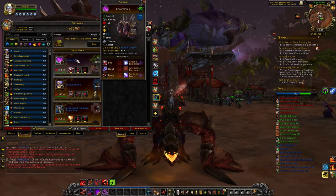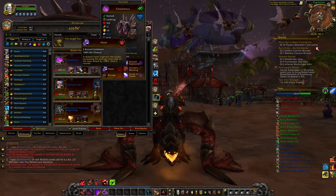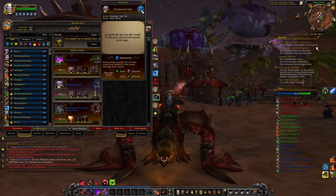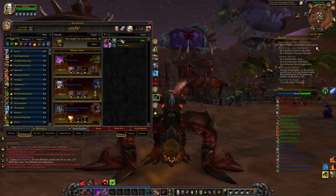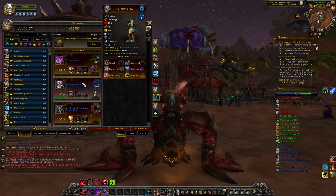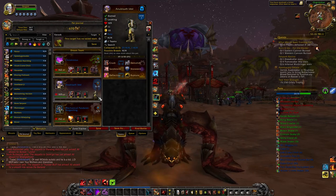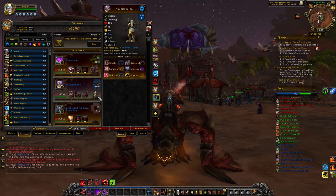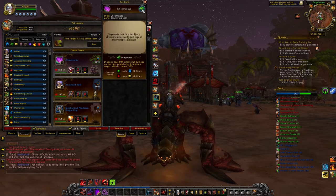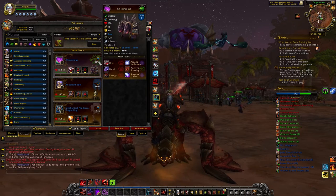I farmed for these two pets tonight. I ran AQ40 probably six times — I have a bunch of level 110s so it took very little time — and got the Anubisath Idol. It may take you more or less. For Chrominius, I only had to run Blackwing Lair twice to get him to drop, so I was happy about that.